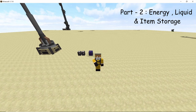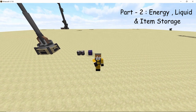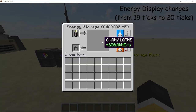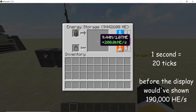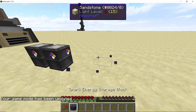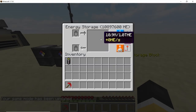That was all for the weapon section. Moving ahead to items, energy, and fluid storage: the first big change is the energy data. You can now see charging at a rate of 200,000 HE per second, and the self-charging battery provides 10,000 HE per tick, totaling 200,000 HE per second. Before it used to show the energy value for 19 ticks; now it shows the value for 20 ticks.